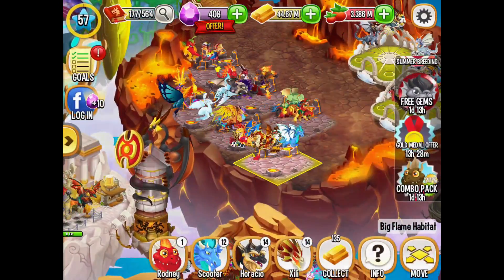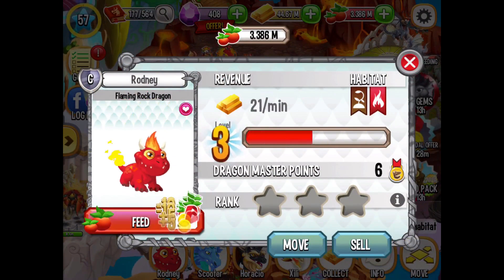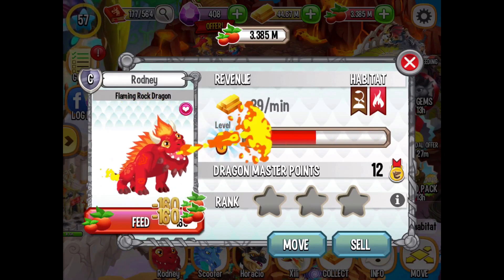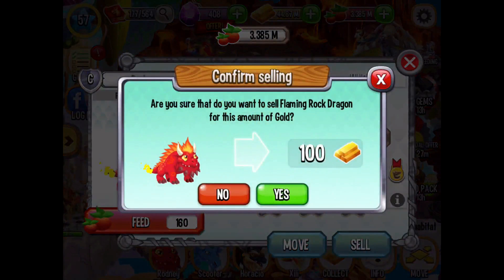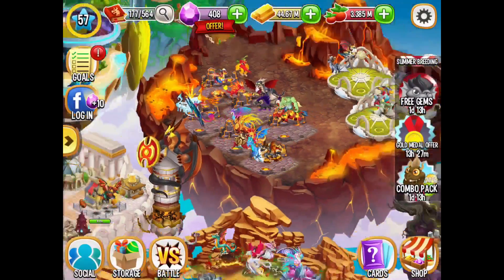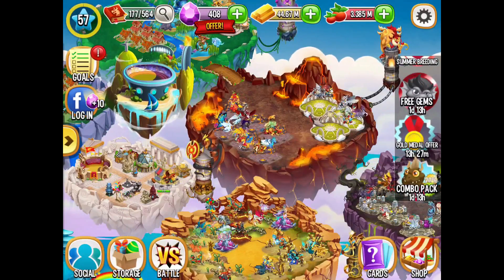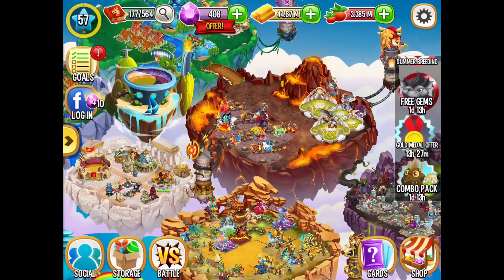Yes, I got some coins — more coins — it's a way to finish off the coins. Selling flaming rock dragon — I need to make that little pause there so we don't make any mistakes in the future. What I would really like would be locks, like it is in social points in the other game too. It would be kind of easy to accidentally destroy one.